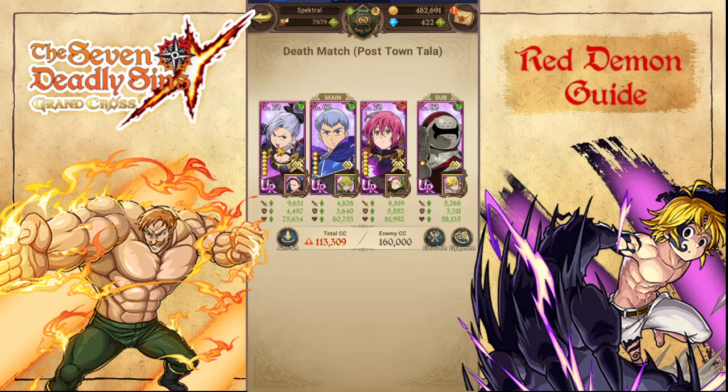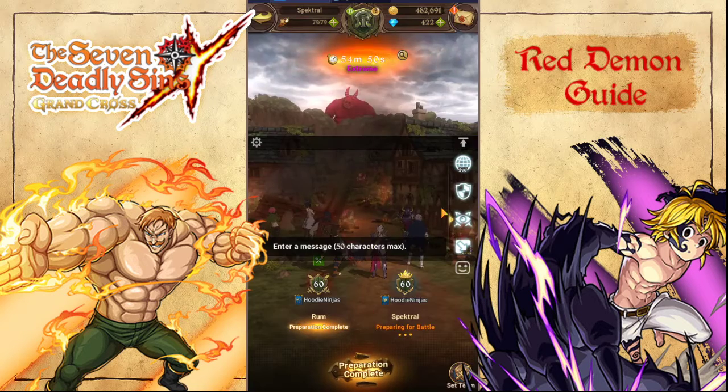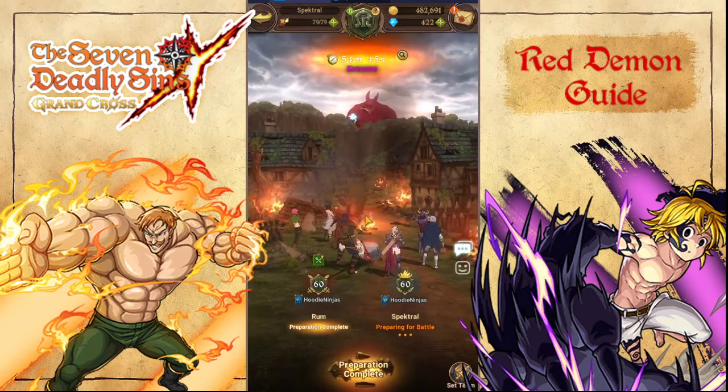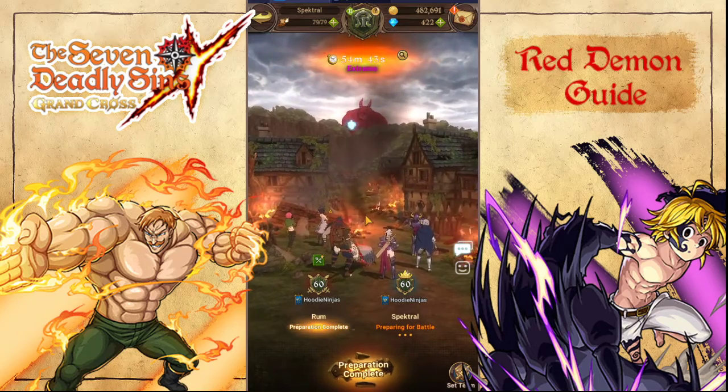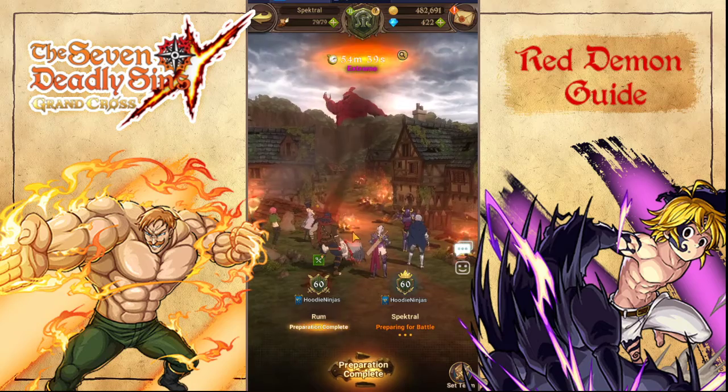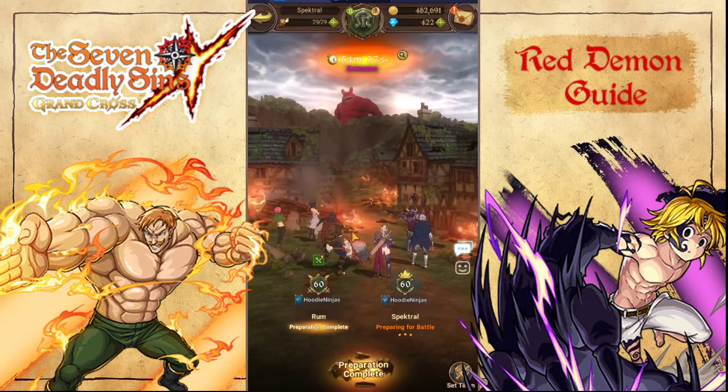I specifically use Jericho for my big damage dealer. She can pretty much one-shot a health bar provided she crits. For food you can use CC food if you happen to need it, attack food if you need some more damage, alt food if you want to hit your alt faster, or the basic gold food which is usually what I will use.